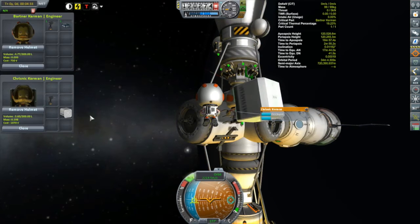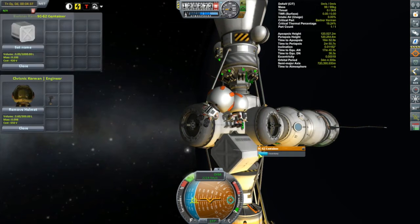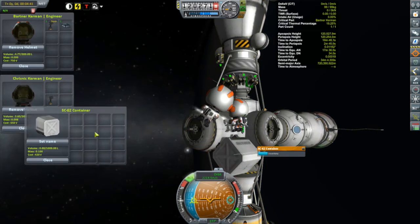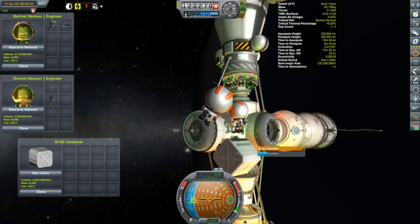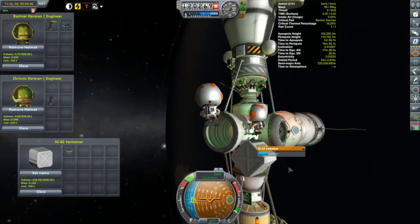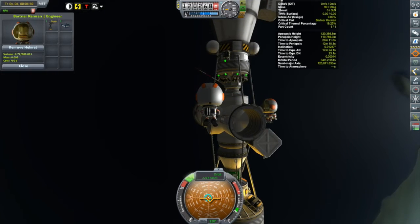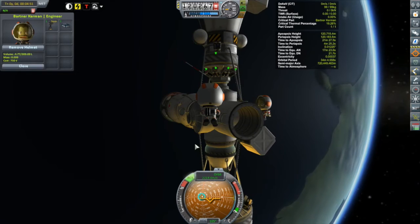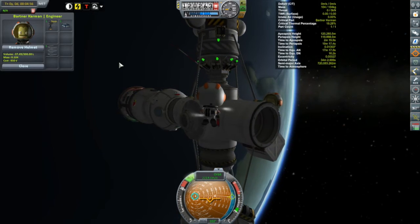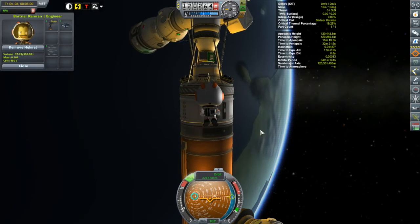I've got a little work to do before bringing our Kerbals down. I need to shuffle some docking ports — I have a mission to come up and bring Willman's capsule down to the surface to finish off that contract. To do that I need to get the orbital module off Willman's capsule, which requires a docking port. I thought I'd take the docking port off the docking hub, and — oh dear — Bartner and Krisnik just broke something out there. That cylindrical piece, one of those structural fuselages, should have an end to it — it shouldn't be a hollow tube.